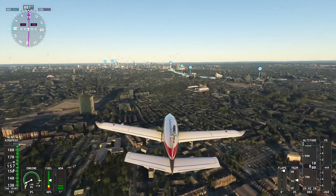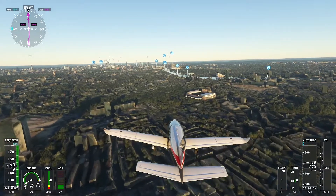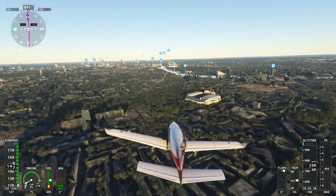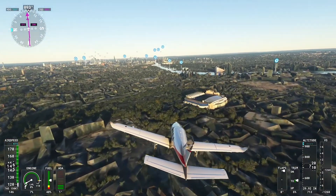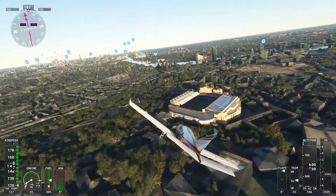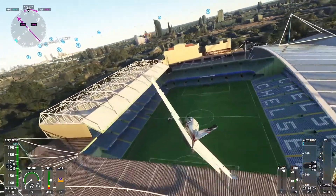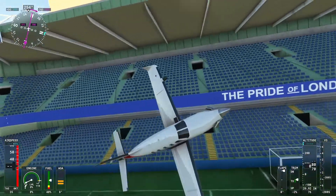Hey guys and welcome back to another Microsoft Flight Simulator video on the Xbox Series X. Today we are flying to Chelsea's Stamford Bridge Stadium as part of our flying to stadiums series. Stamford Bridge looks quite nice on the outside, and it is quite a bit of an old stadium as well.